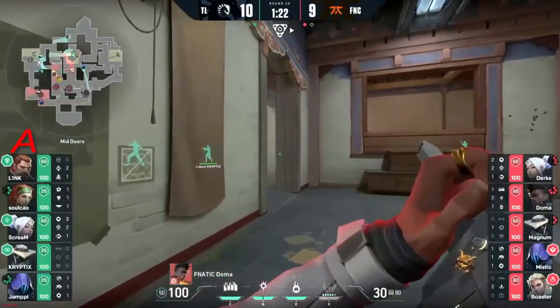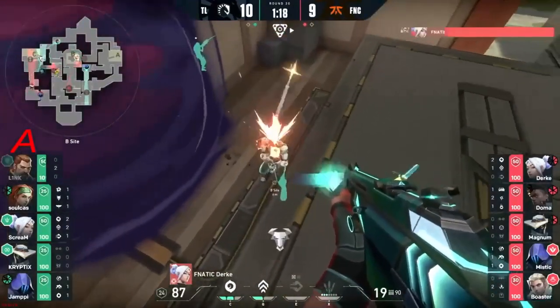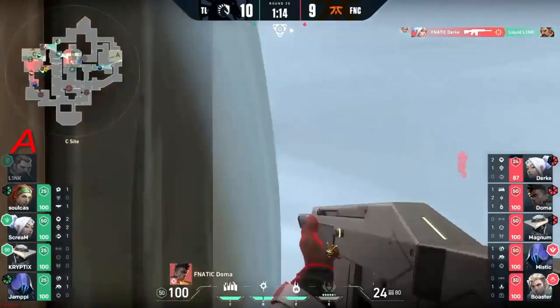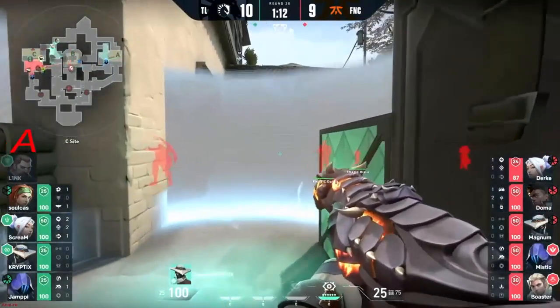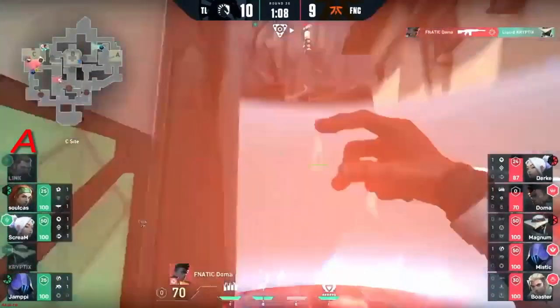Magnum's low so that's gonna be a quick cleanup at that crossfire. Durka trying to get himself right toward the tip of the spear, leaning in toward C. Drawing the attention away from the site itself. But Cryptics is still very much in this — spots a player trying to dip through. Doma outdoes though and now the flash goes in again.